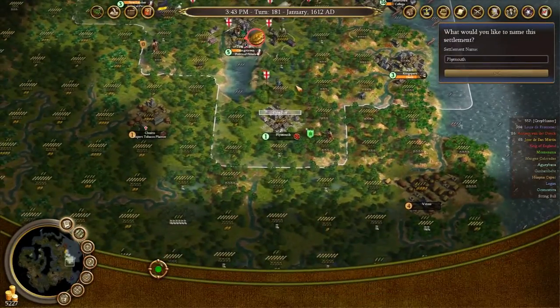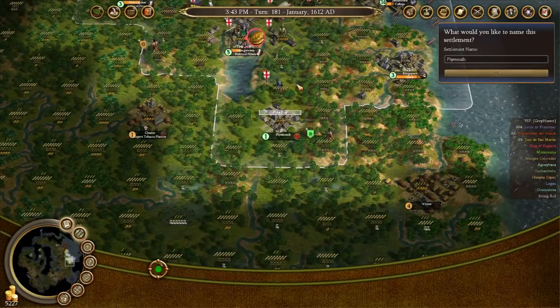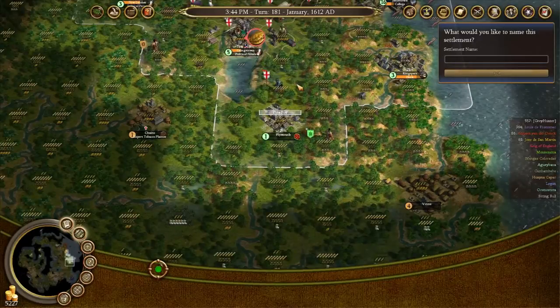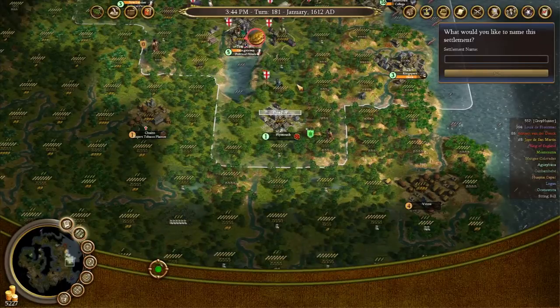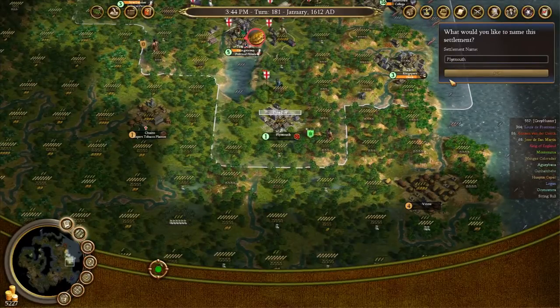Sail over here. What would you like to name this settlement? Plymouth. Hmm. No, I don't like it. Plymouth is a bad name. What shall we call it? Good question. Fine, we'll call it Plymouth — I can't think of anything better. It'll do.